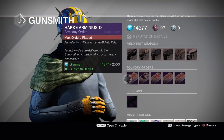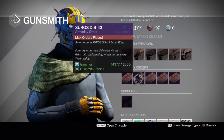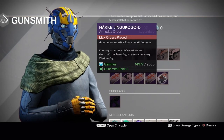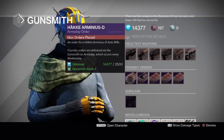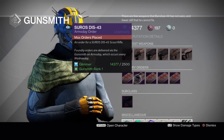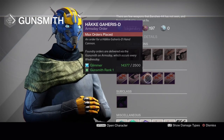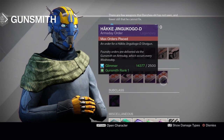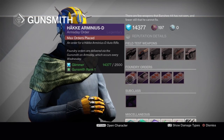Foundry orders this week: the Häkke Arminius-D auto rifle, the Suros DIS-43 scout rifle, the Häkke Gaheris-D hand cannon, the Häkke Judith-D hand cannon, and the Häkke Jingukogo-D shotgun. I would say grab the Arminius and the DIS — those are the ones that could be very good. The Arminius with Full Auto and max stability is a beast. The hand cannons are hit or miss; you pretty much have to wait for a perfect roll the way the perk tree is set up. The shotgun is just garbage. So the Arminius and the DIS are definitely what you want to grab this week if you have to limit yourself.